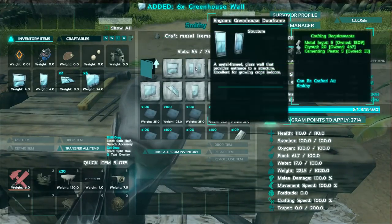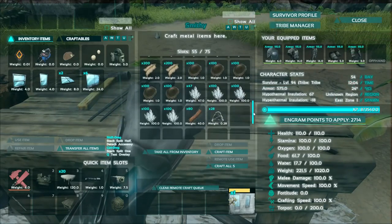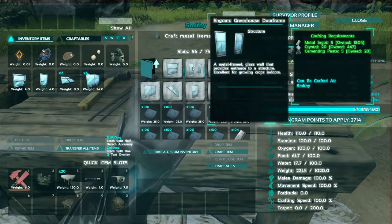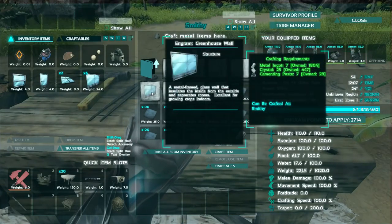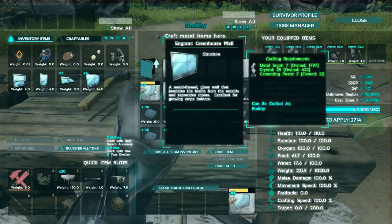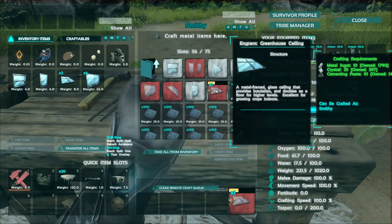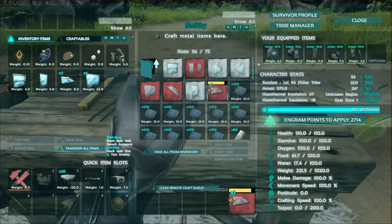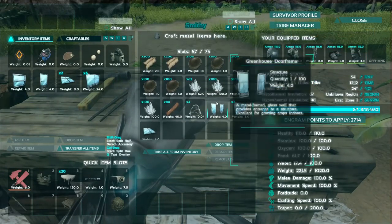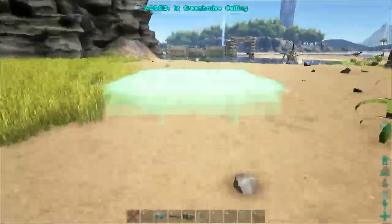All right, what else? We need the door — or did that just get crafted? All right, so that's the door. We need a couple more walls, so I'll make two more of those, and I'll make some more ceilings. That's basically it for the cementing paste that I have, so it's going to be a little bit costly to make these. I'm going to go ahead and put my thatch foundations down.